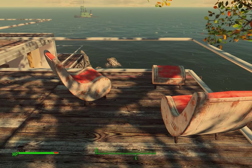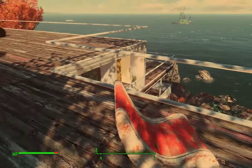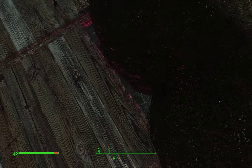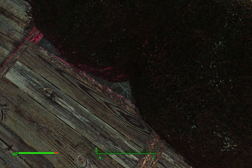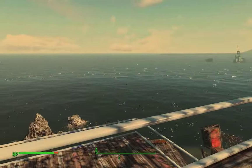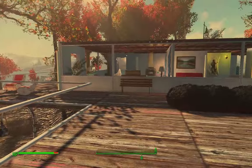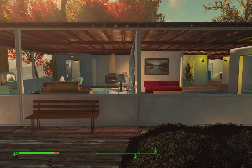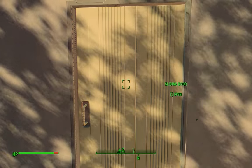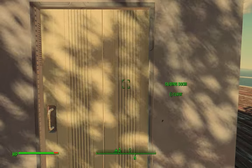I really wish Homemaker had a nicer texture set for these chairs, but this is the only one they have. I had to put these bushes down on the balconies because there are some places where the aluminum shack would not let me put down wood floors, so wherever you see that I'm covering up ugly aluminum underneath. It's just a really nice view here of the sea. I love these doors, except they're the only doors I could find that snap into this Institute tile set, but they clip horribly on the other side.